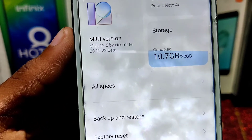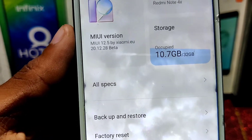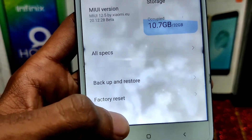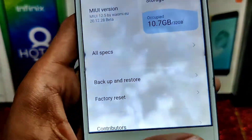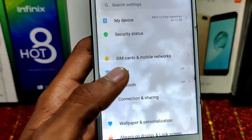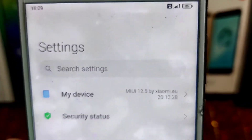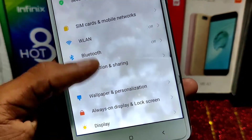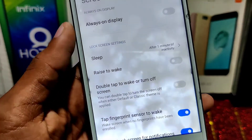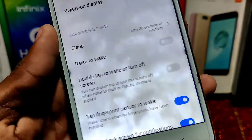My storage is around 10.7 GB occupied as I've used some internal storage and copied some files. You won't see any storage issue or lag issue. There is no issue regarding RAM, so you will see smoothness. VoLTE works — video calling and all other stuff. There's no always-on display because it doesn't work on our Redmi Note 4.